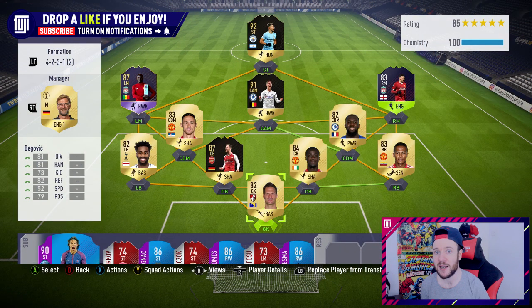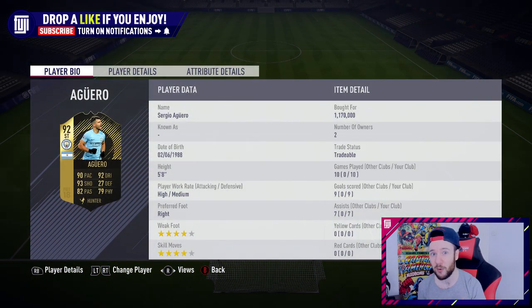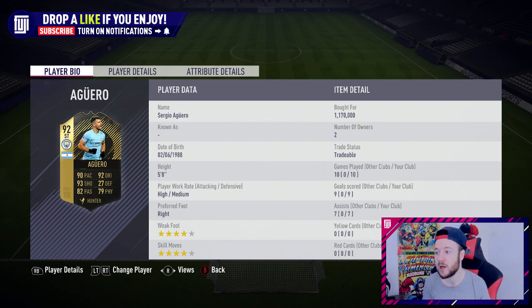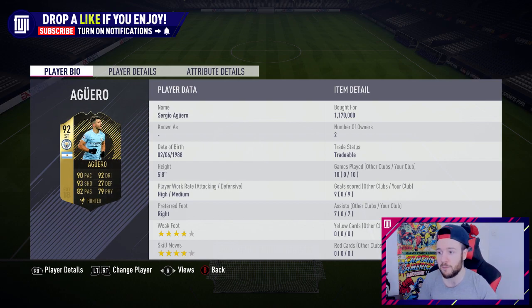Aguero's cheapest on the market right now is 1.3 million. Last night we snapped him up for 1,170. On this account I'm not looking to make coins, but when I come to sell Aguero, if I make 100,000 it's all good. 10 games, 9 goals, 7 assists. On the RTG I look for my striker to get a goal a game — this isn't far off. 7 assists shows Aguero's not all about scoring; he can assist play and work chances. High attacking work rates, face stats looking great for a 92 overall.